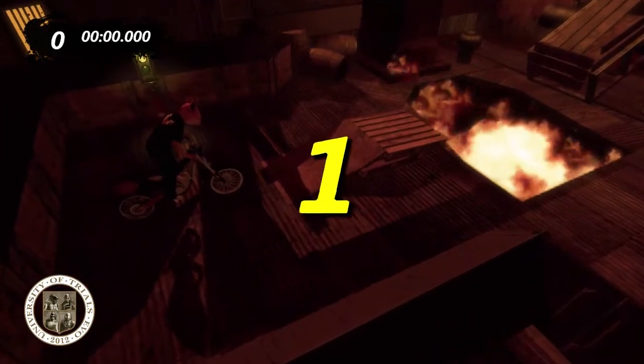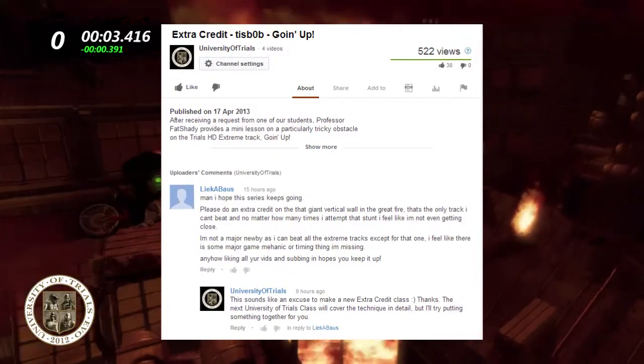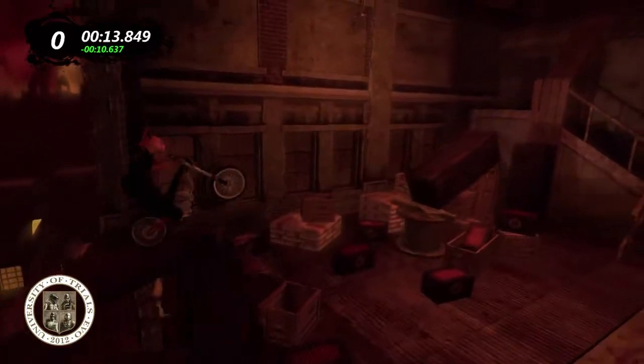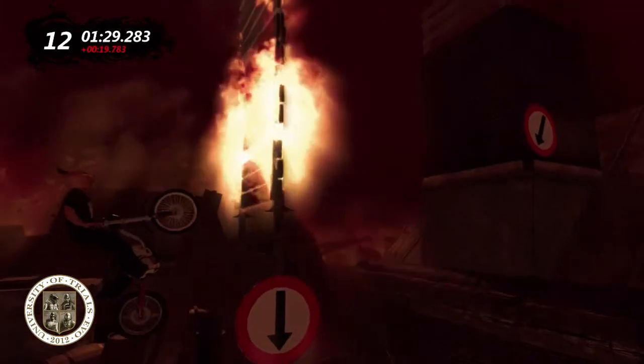This extra credit class relates to a track called The Great Fire. It's a DLC track in the Xbox version of the game. A YouTube user by the name of Laika Boss asked me for some tips on how to complete a particularly difficult vertical jump. So I'm going to get through the track quickly and show you the vertical jump he's talking about.